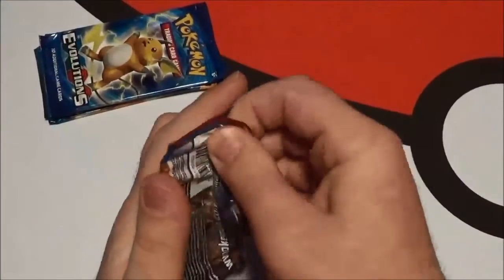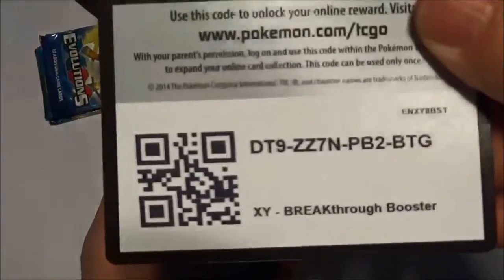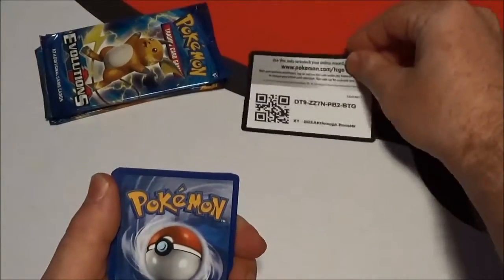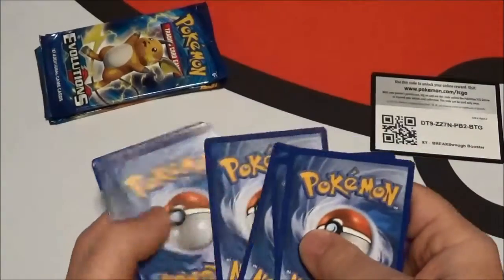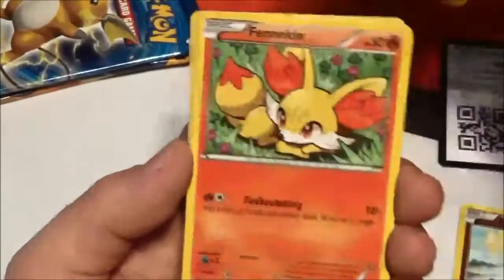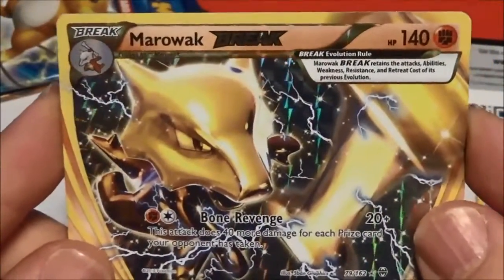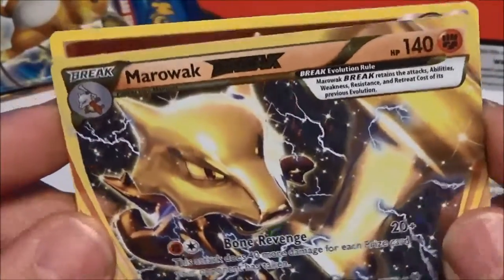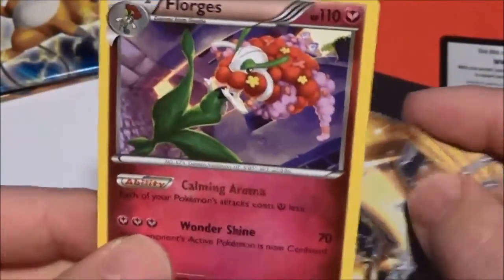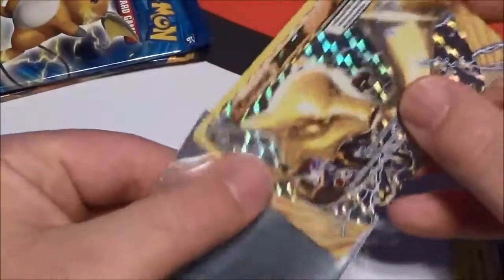Let's start with this Breakthrough pack. You guys can have that Breakthrough code. So we have: Flabébé, Azurill, Finneon, Doduo, Chespin, Reverse Ticket, Piplup, Skyla, and Marowak BREAK — that's three points, guys, that counts as an ultra rare. That's a good start to a pack battle. And we have a regular rare Florges. But this is what matters — three points right there. Let's get a sleeve for this guy.